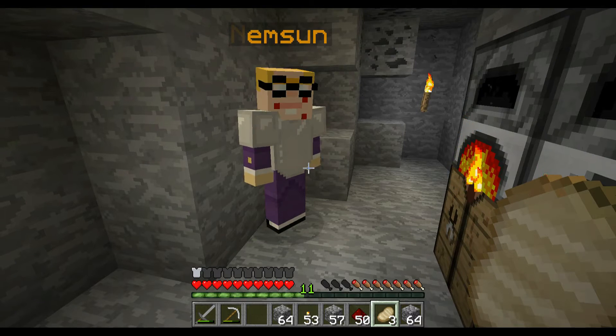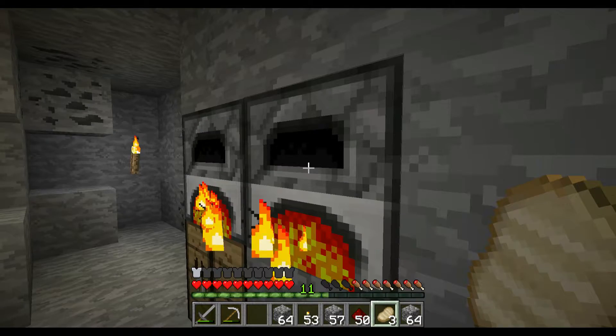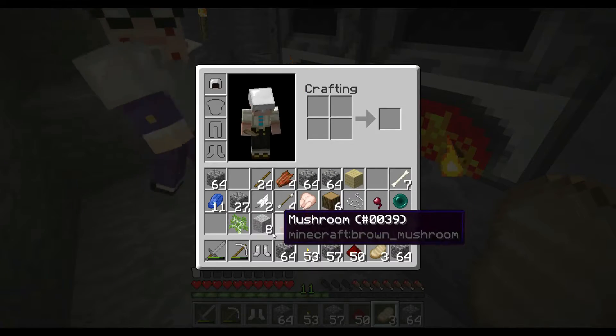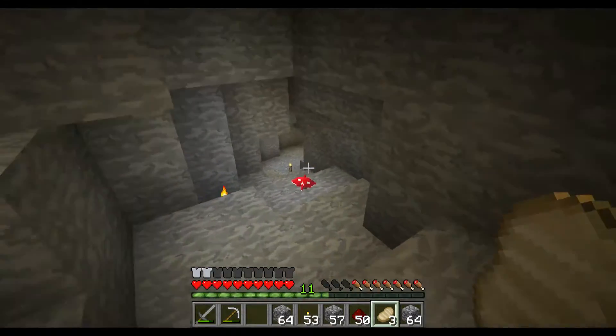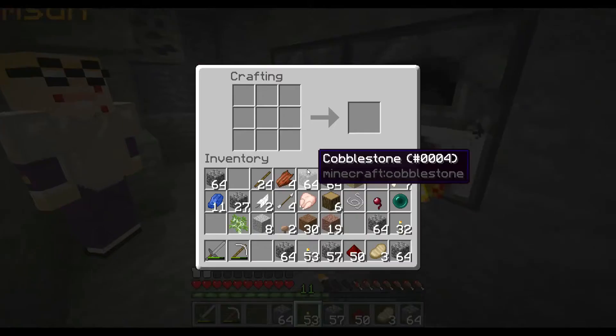We're back, Eddie, we're back. Another episode on the UHC, right where we left off, just cooking stuff up and exploring this fairly dank ravine. There's nothing special, but you did just find some gold. We've got five gold towards a golden apple, if it ever looks like we're going to need it, because we're pretty well off, really.